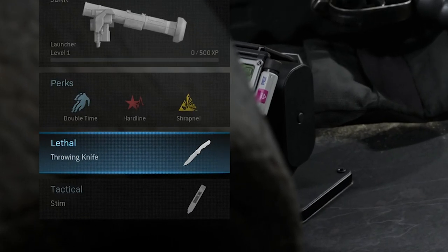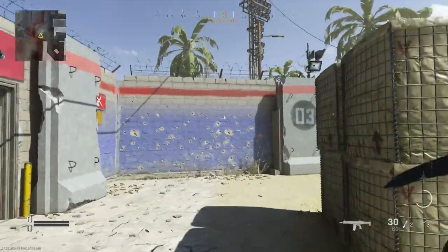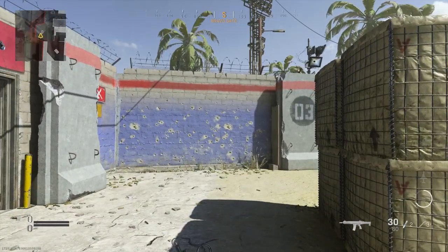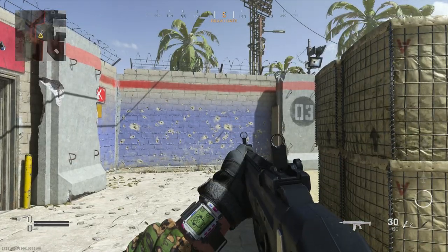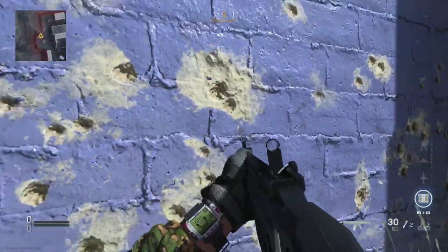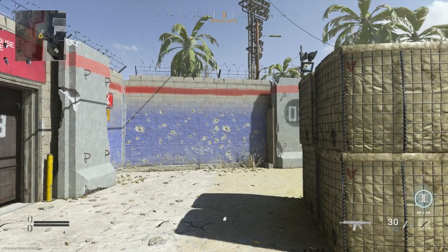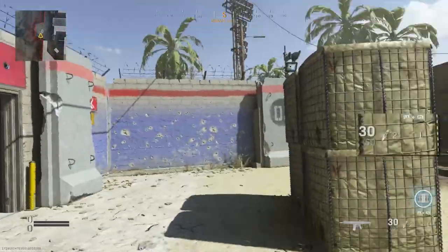If you equip throwing knives on your class and currently have them in your inventory, your character will use one for your melee, giving you an old school knife swipe instead of a rifle butt. If you use up all your knives, you'll revert back to the normal animation, but once you pick one up again — or combine it with the perk Restock — you'll gain that one hit melee back once a knife is officially in your inventory.